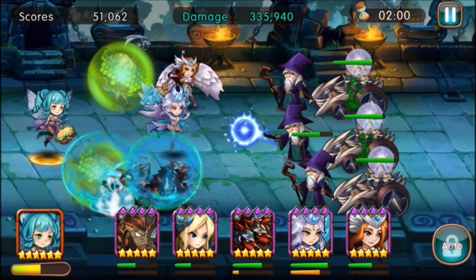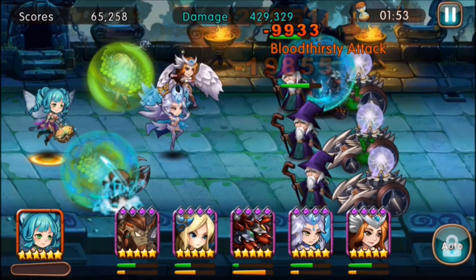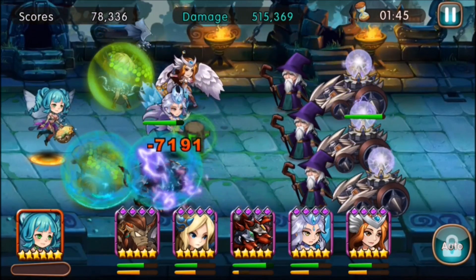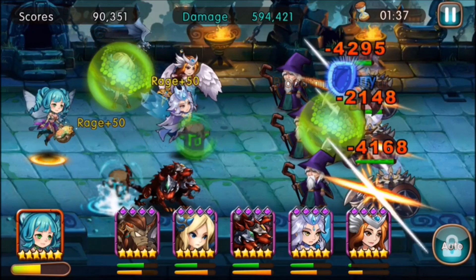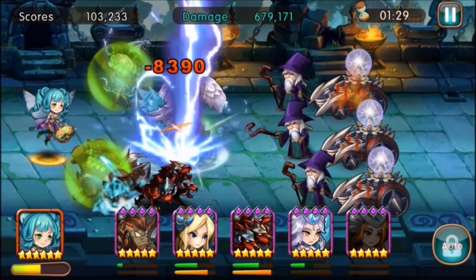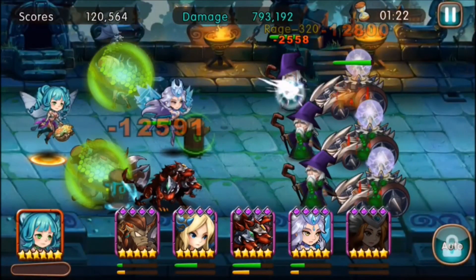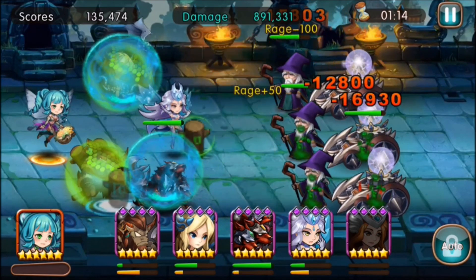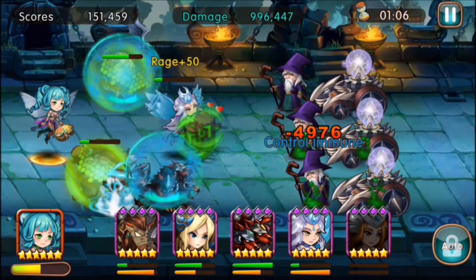I could probably swap out Minotaur for someone else. I want that new hero — the Cat Ninja — and the Panda. I think those two would be good, but I really need to stop chasing those heroes. When you lose to free-to-play heroes, it stings. White Invoice is pretty good and easy to get. I definitely need to take out Minotaur, maybe Hellhound too, but I haven't leveled up any AOE heroes.